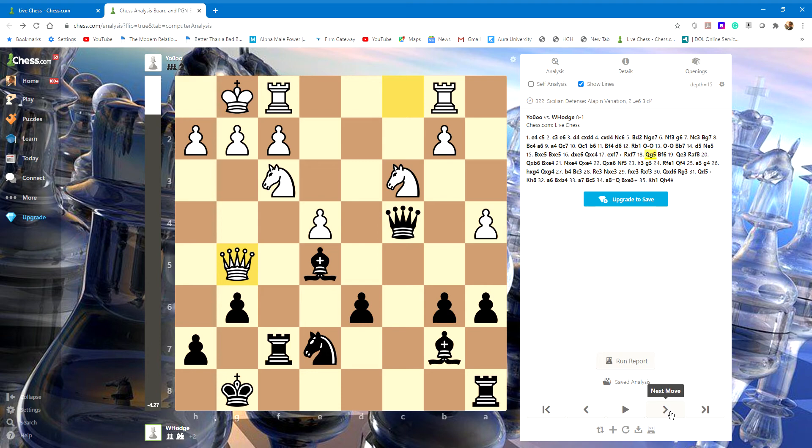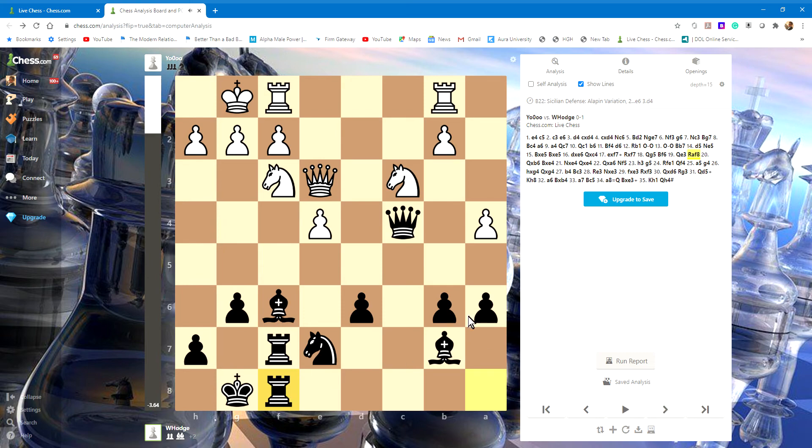Here I decide to kick the queen out. It goes over here and attacks this pawn. Even though I see this pawn hanging, I think it's better to just double up the rooks and begin something on this side because I am already ahead on material. Takes the pawn, takes a pawn, knowing that I can take back.